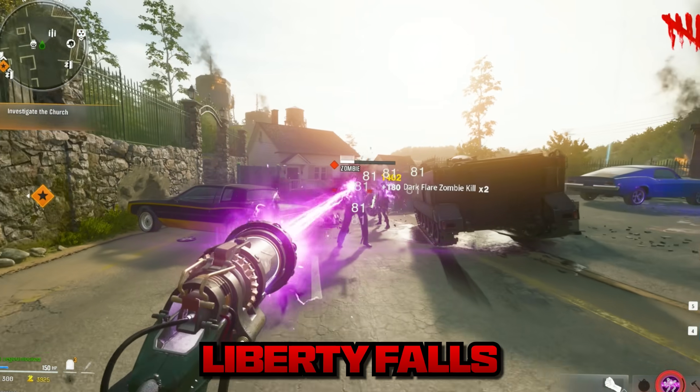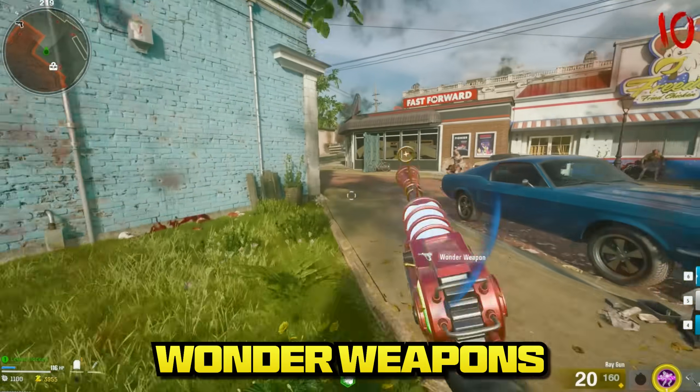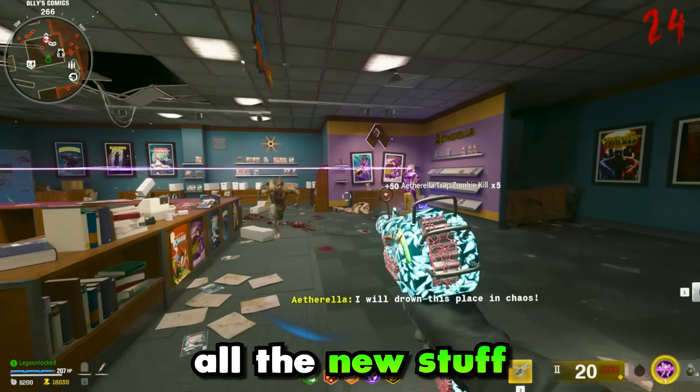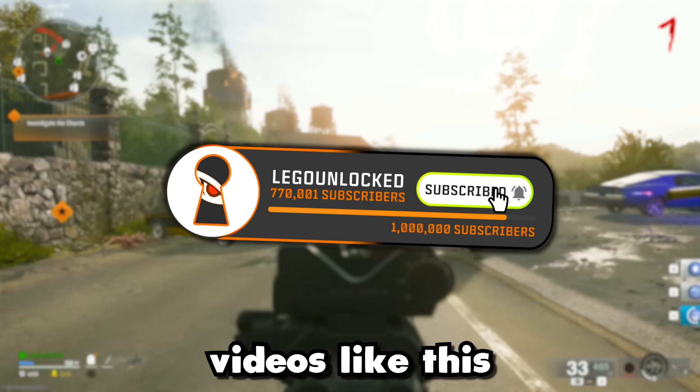This is my first game of Liberty Falls on Black Ops 6 Zombies, and our goals are to open Pack-A-Punch, get both Wonder Weapons including the Jet Gun, Pack-A-Punch them, and test out all the new stuff around the map. So wish us luck and unlock that sub button if you want to see more Black Ops 6 videos like this.